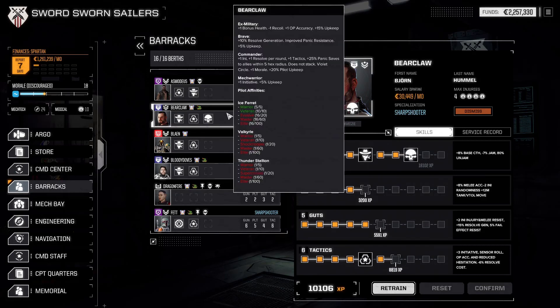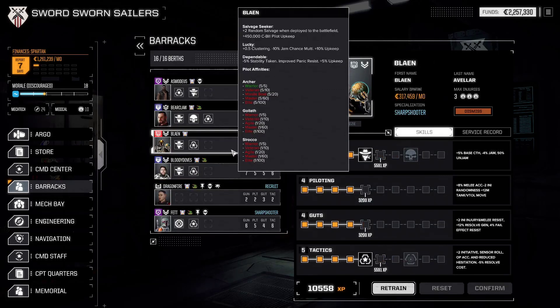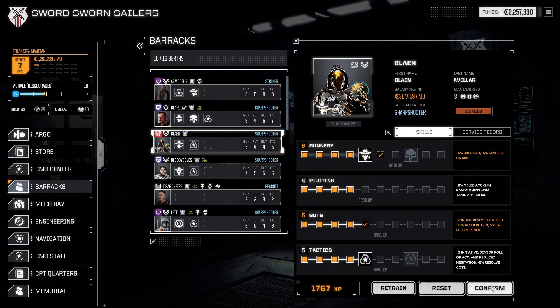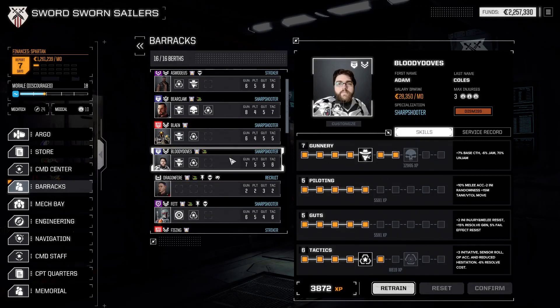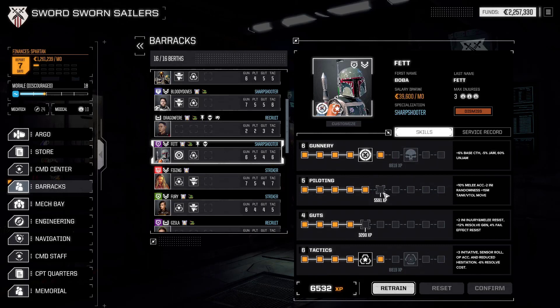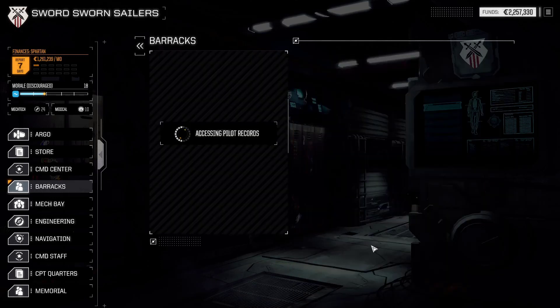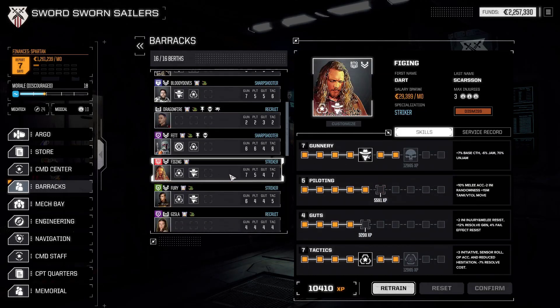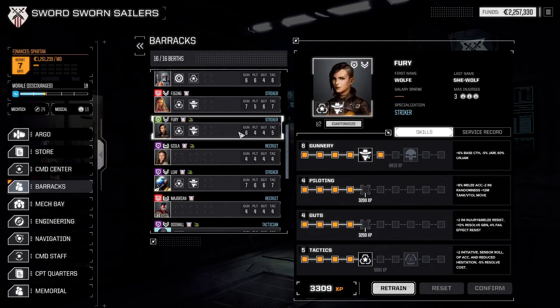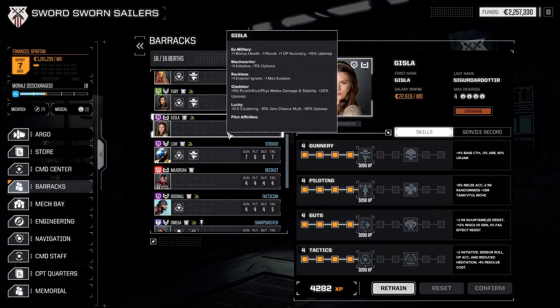Let's give you more guts and gunnery. Fetched, you're in the UZL because of the pain shunts and neural implants. Let's get some guts — training complete. Fury also gets guts, some more resolve generation. Commander, you're nothing at the moment.